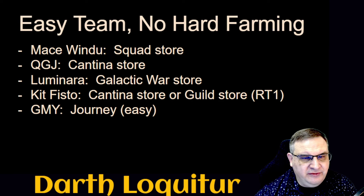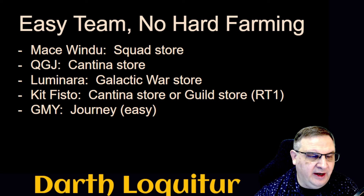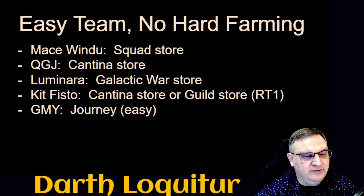The team we're going to use is very easy and doesn't require any hard farms. Mace Windu is available out of the Squad store. Qui-Gon Jinn is available for currency out of the Cantina store. Luminara is available out of the Galactic War store. Kit Fisto can be bought out of the Cantina store or with guild store currency using the Tier 1 raid tokens from any raid. Grandmaster Yoda comes from a journey that's very easy — whatever your total stars are across your Jedi, you'll get that star level on Grandmaster Yoda. When you get five Jedi to seven stars, you'll have a seven-star Grandmaster Yoda.